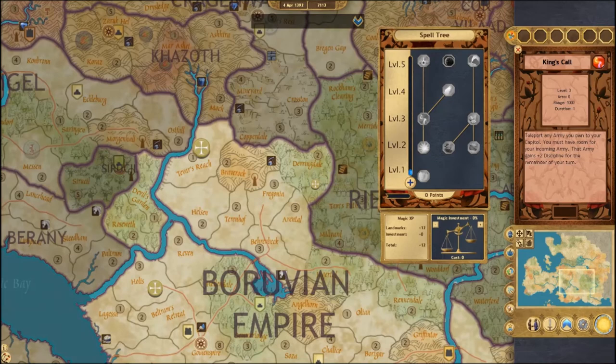King's Call is one of my favorites: teleport any army you own to your capital. You must have room for your incoming army, and that army gains plus 2 discipline for the remainder of your turn. This is especially useful if you've overextended a bit and need to get those troops back to the capital to defend it — and believe me, I've done that more than once.